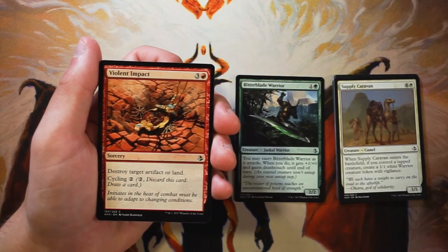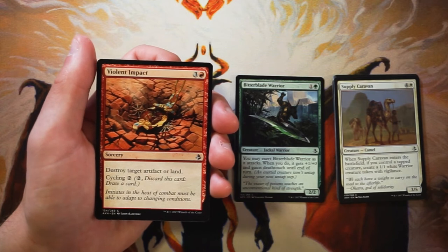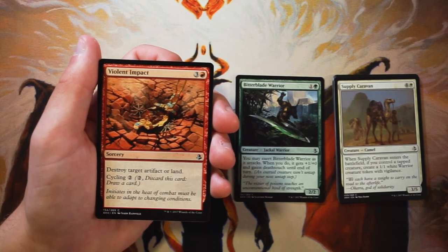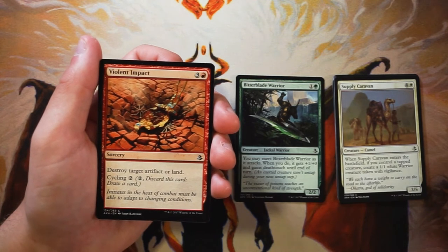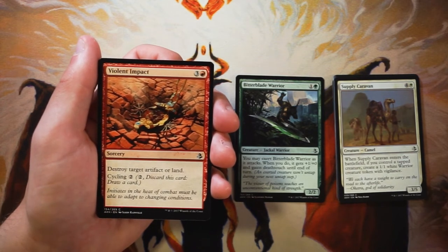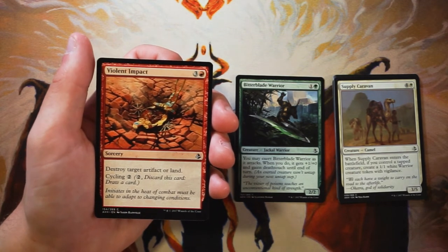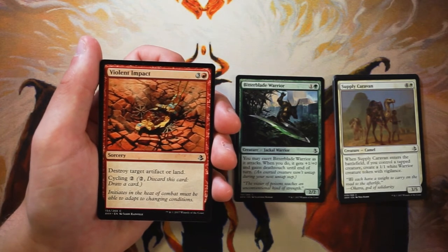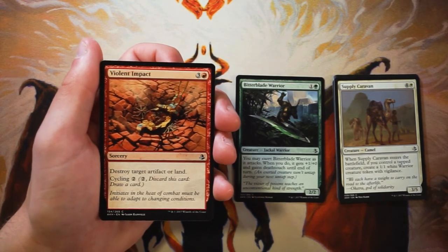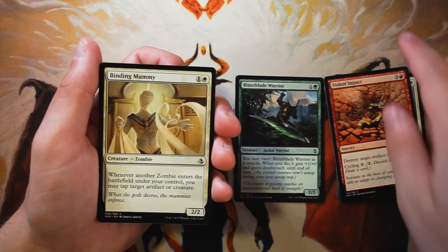Violent Impact is a sorcery for three and a red — destroy target artifact or land — and it has cycling for two of any color, so you can discard it and draw a card. Cycling is really good in my opinion because it takes cards like this, which are very much sideboard tech, and makes them somewhat okay in the main deck. If you have to fill out your deck, putting this in there is honestly okay because you can cycle it if you don't have a target. Obviously the upside is if there's an artifact or land you really need to deal with, you have it main board. It's a playable card for sure.